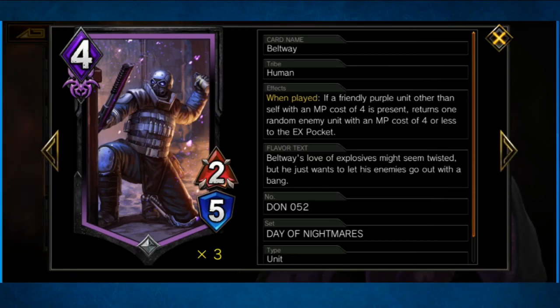Beltway is one of those. If there's one there, he automatically returns a four-cost MP enemy unit back to the hand — or back to the EX pocket. And if the EX pocket is full, I think that unit just dies.